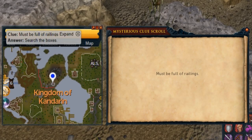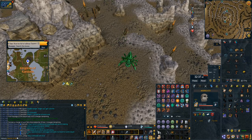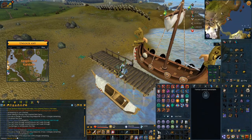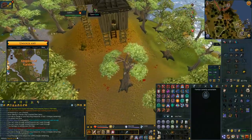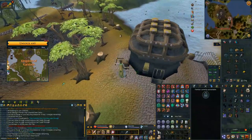Another one that I use my backpack a fair bit for is 'must be full of Raylins' clue — this is where you search the boxes at the place where you do the dwarf cannon quest. I barely ever get this clue so it doesn't matter that I skip it when I get it. But when I do have to do it, I use my Passage of the Abyss to use my Skills Necklace, choose option number one which is the fishing guild, then search and bladed dive up to here.